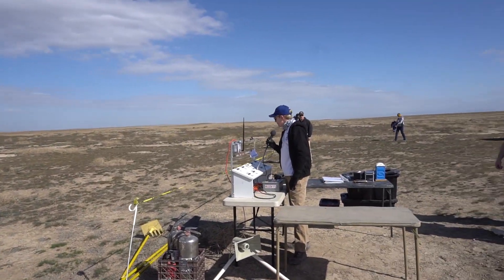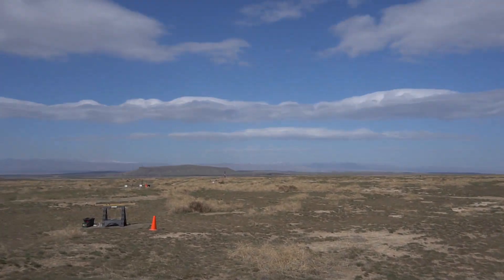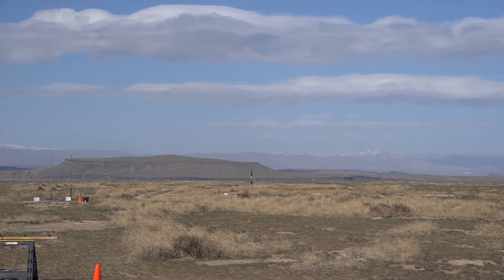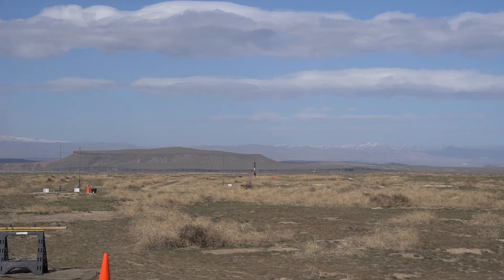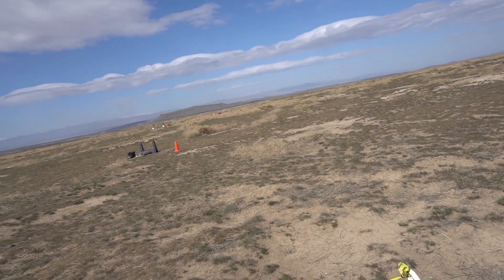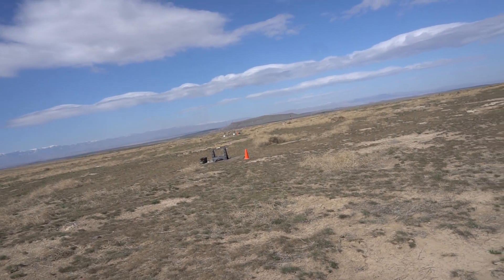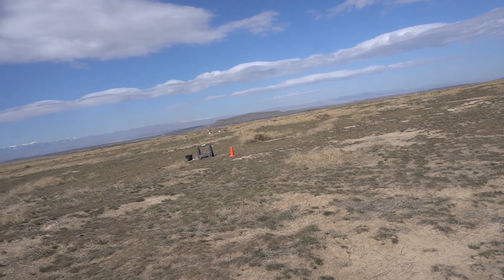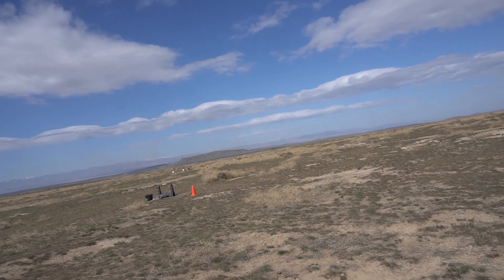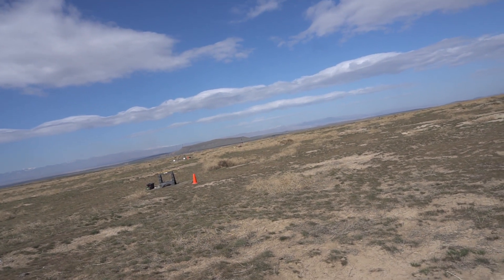We are ready to go. First flight of the day will be Braden Carlson's 'Exit Through the Gift Shop,' flying on an M2050. This is the first flight — it is a 5-inch Wildman Punisher. Since it's the first flight, if we could have everyone stand up and just pay attention, just because we never know what it'll do for sure. On board are two Missile Works altimeters with the drogue at apogee, followed by the main at 1,200 feet. So as soon as the wind dies down a little bit more, we'll give it a 5 count.